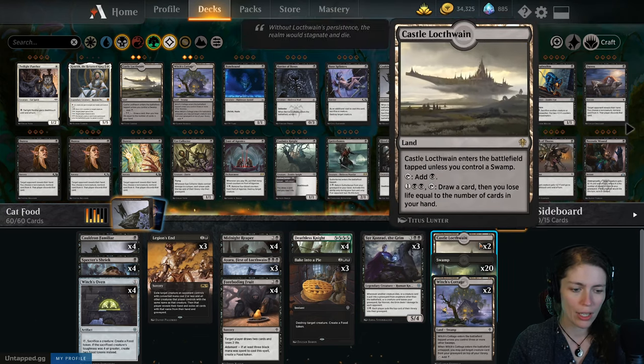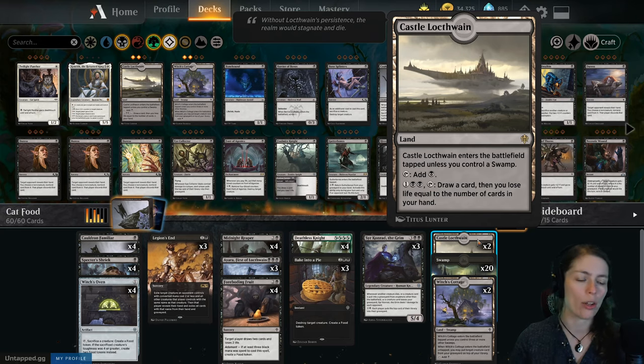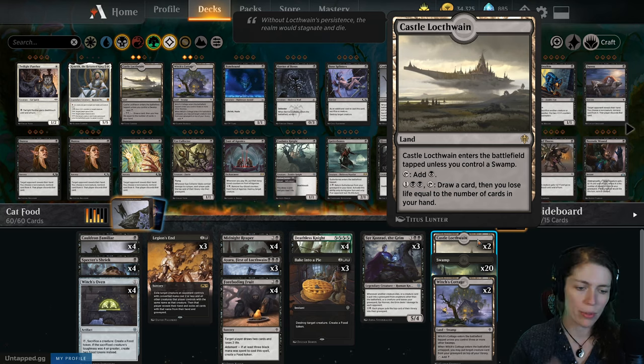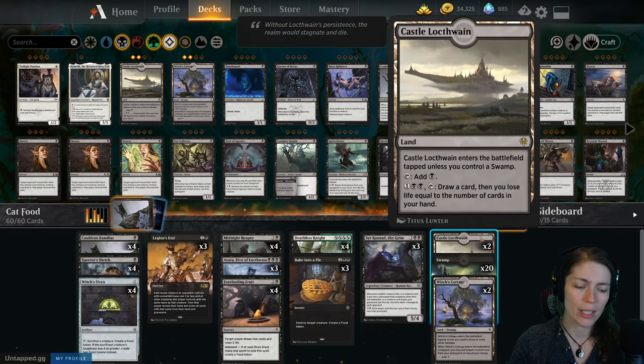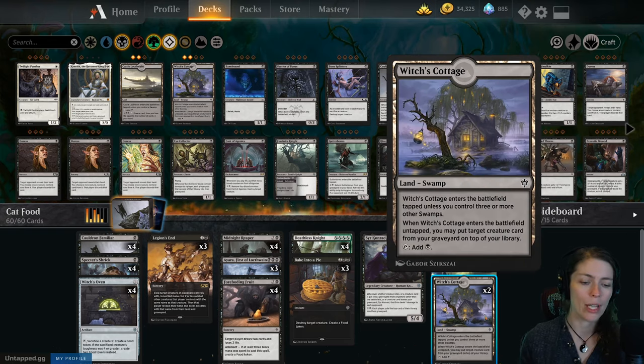Then we have Witch's Cottage and Castle Lockthwain. Castle Lockthwain enters tapped unless you control a Swamp, adds black mana, and lets you draw a card and lose life equal to the number of cards in your hand. I haven't actually used it because I usually have a lot of cards and don't want to take all that damage. Witch's Cottage, when it enters the battlefield, can untap if you control three or more other Swamps — so it has to be at least your fourth land. If it enters untapped, you can put a creature card from your graveyard on top of your library.